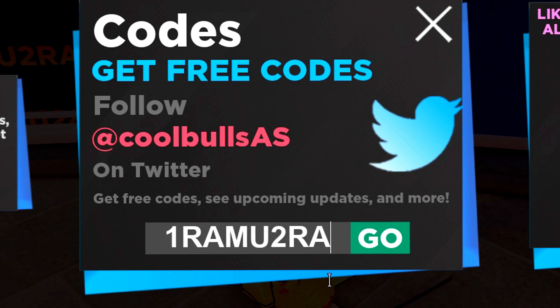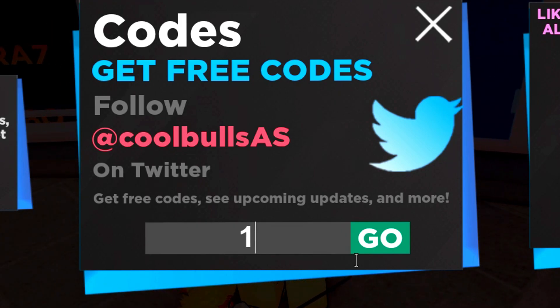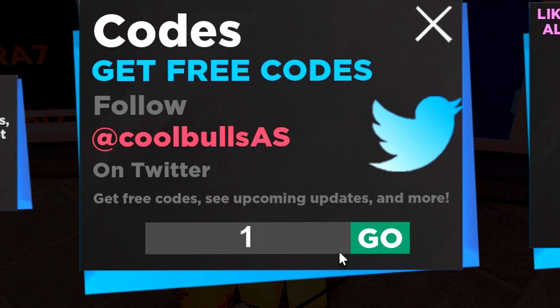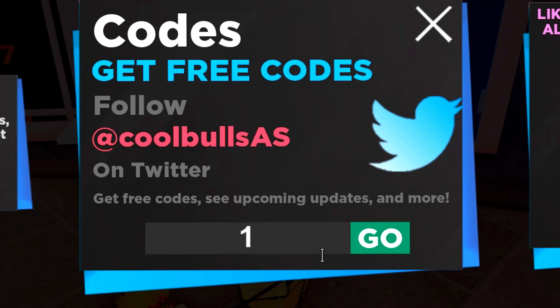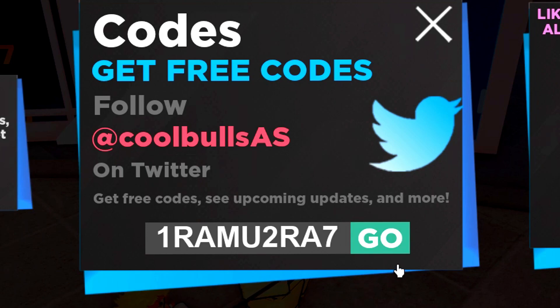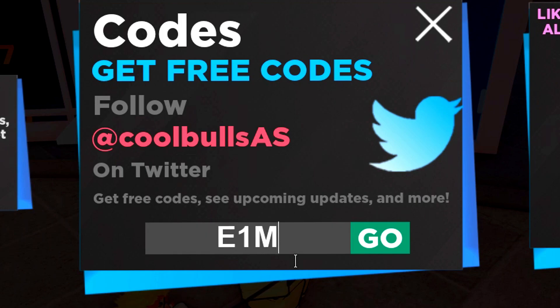We've got RAMU2RA - entering that one in. Oh, don't tell me - never mind, there's a seven at the end. This is really annoying me right now, every single time I redeem it wrong. RAMU2RA7 - enter that code in. There we go!